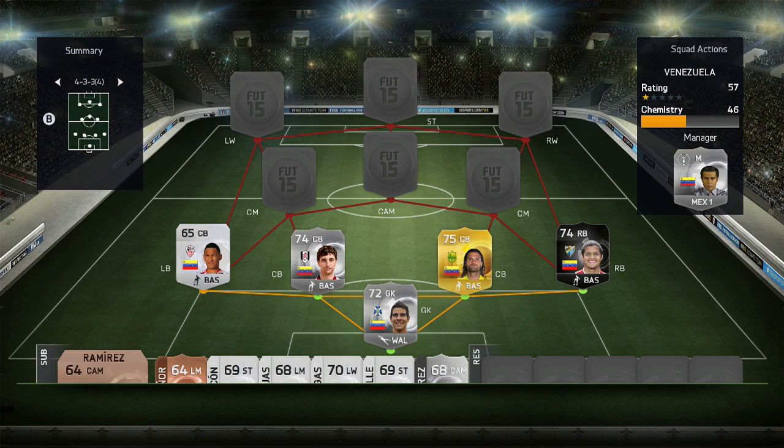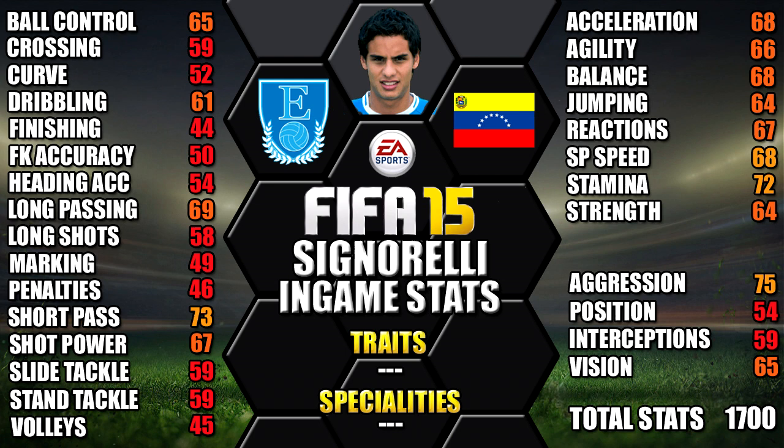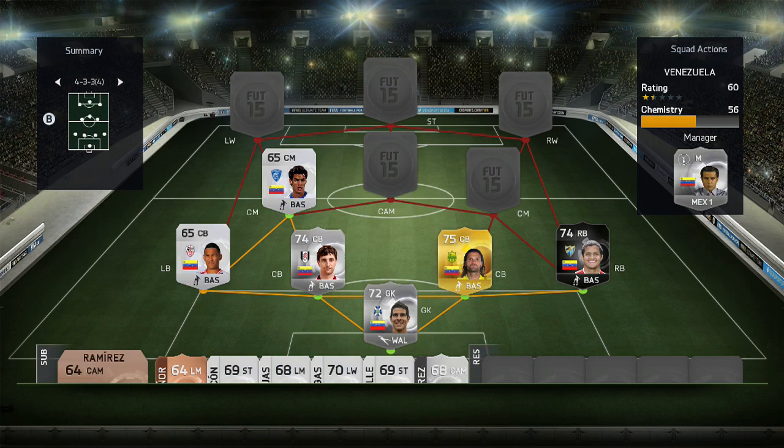Moving up into midfield, our first centre midfielder is Signorelli. He's 5 foot 10 tall with medium/low work rates, a 2-star weak foot and 2-star skills. His standout stats are 75 aggression, 73 short pass, 72 long pass and 68 sprint speed.